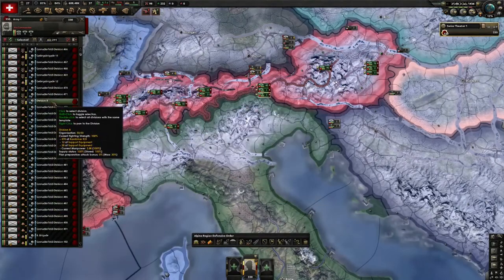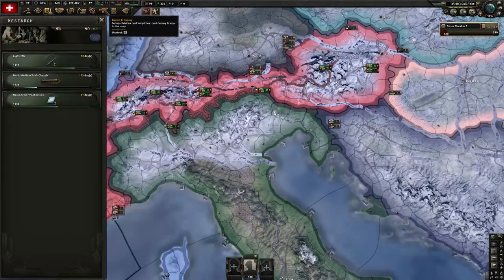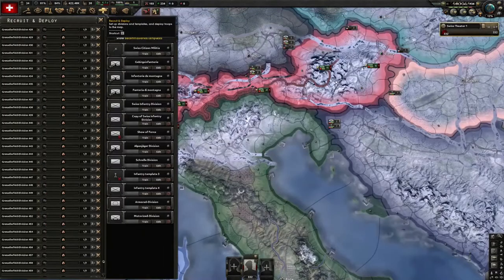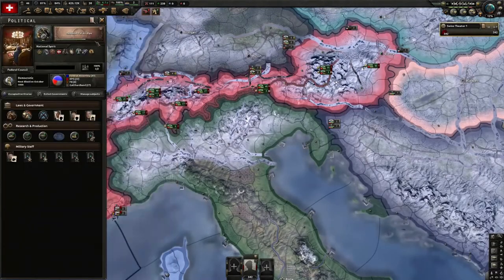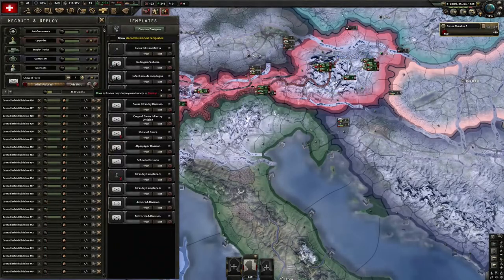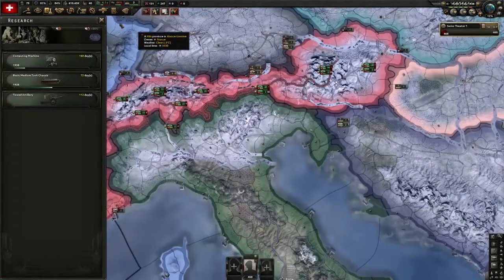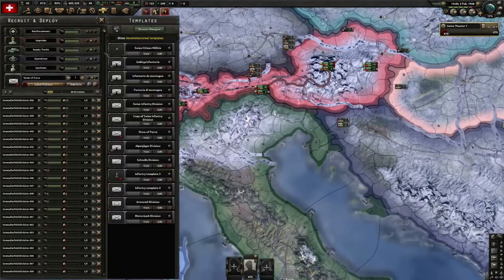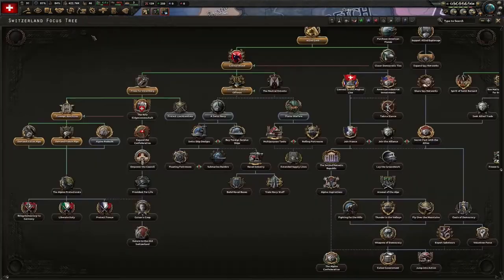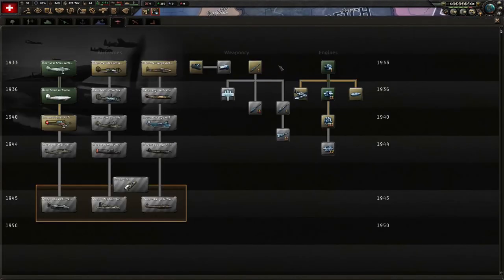We need to, in a peace deal, take states that are not connected to each other. So we plan to declare war on Germany, and Italy will join that war — in our case they will join — and we'll be using those cores against them. And there goes Italy. We're going to fast forward to now the beginning of the war with Germany. Enjoy that sweet, large Switzerland, because we're going to need all those military factories to take care of Germany.